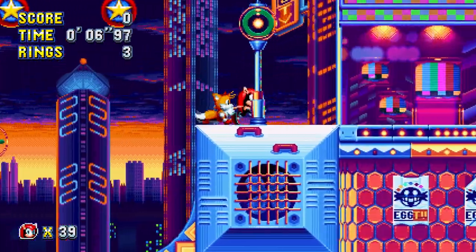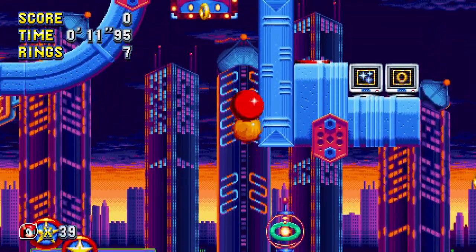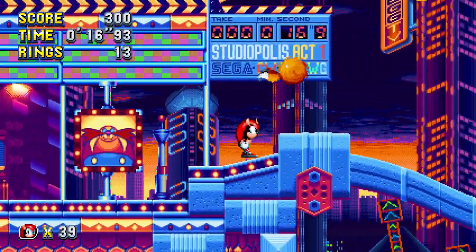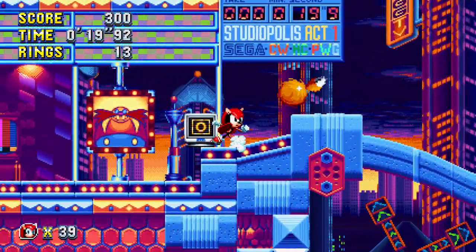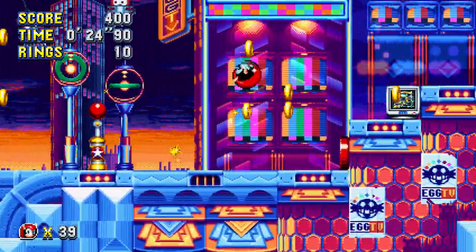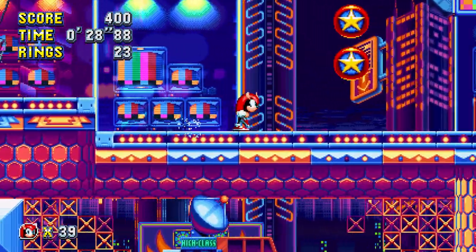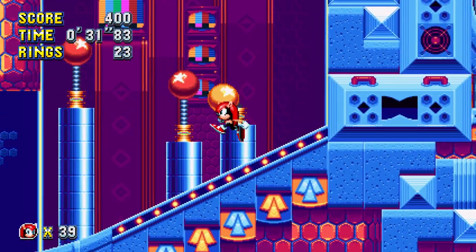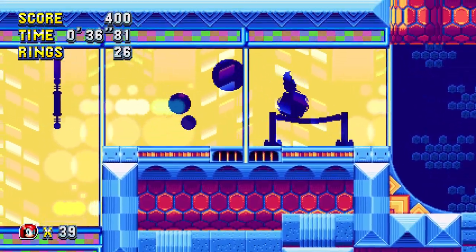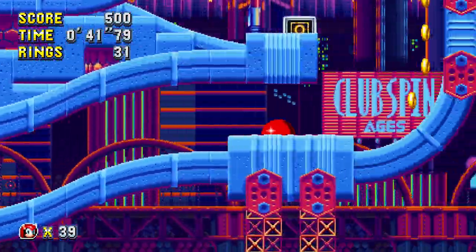I saw these sprites on Spriter's Resource when I was actually just trying to learn how to replace sprites in Mania, and I found these Mania Mighty sprites. And obviously, they fit right over Sonic, so I was replacing them and seeing how it was going, and then I thought, maybe I should just Google this to see if someone's actually already doing it. And lo and behold, I found like two different people who were already doing it. As you can see, they're really one-to-one — it's pretty much just Sonic, except slightly different. But that's all Mighty is, so it's perfect.